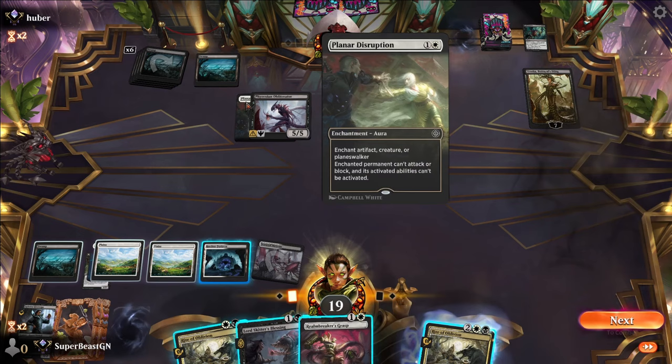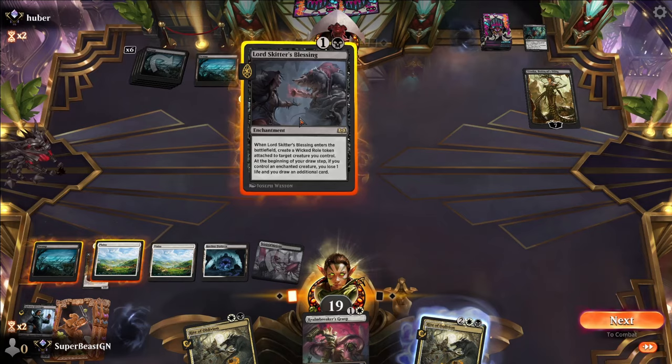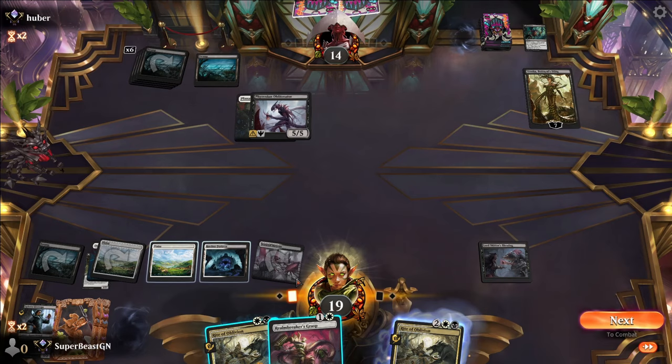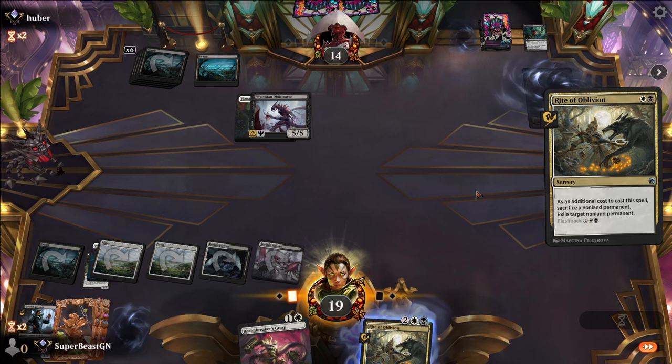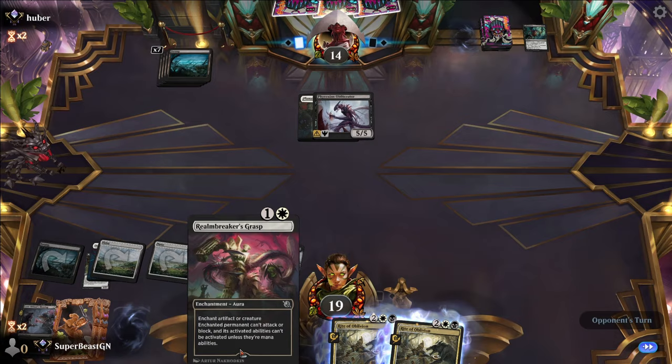Oh no — I did the wrong thing. That's the planeswalker one. I always thought Realm Breaker's Grasp was the one for artifact or creature. I messed up — that's my bad. It happens, right?